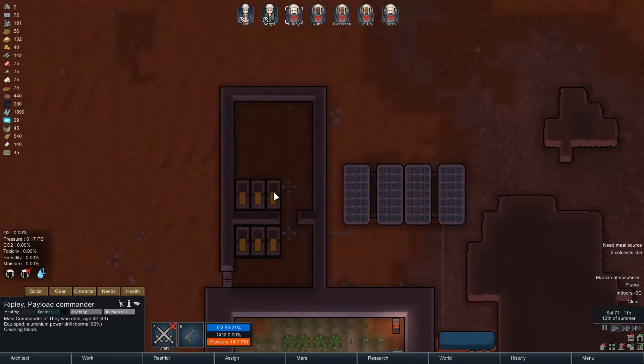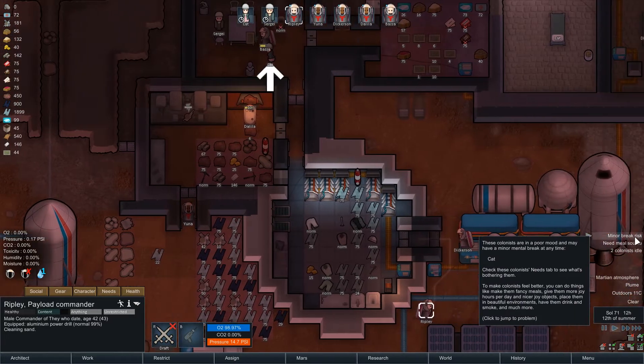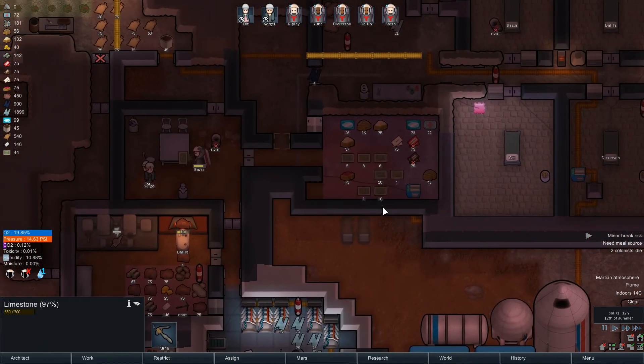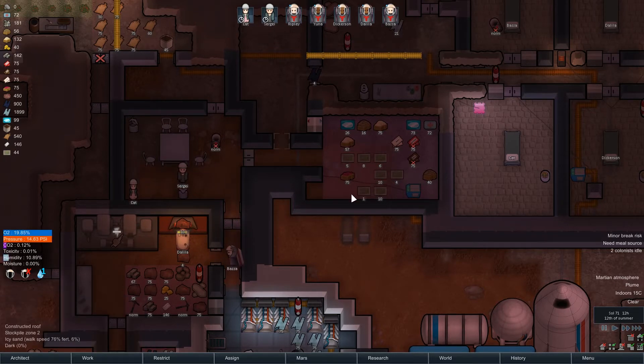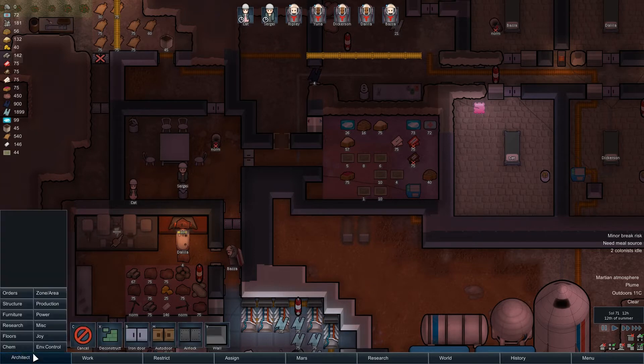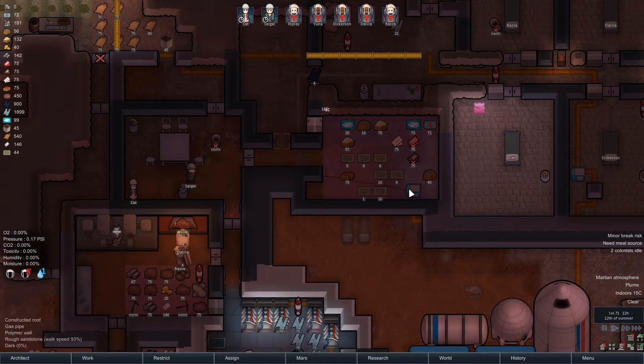The batteries up there are okay, we've not got a huge amount of them at the moment. We do need a meal source though. We've got 44 meals — oh wait, this isn't being kept cool. What the heck? Forgive me if I'm wrong, but since when — has this literally gone on for like 15 episodes and no one's pointed out the fact that I've got my fridge set to a positive value? Right, that's hopefully going down now.